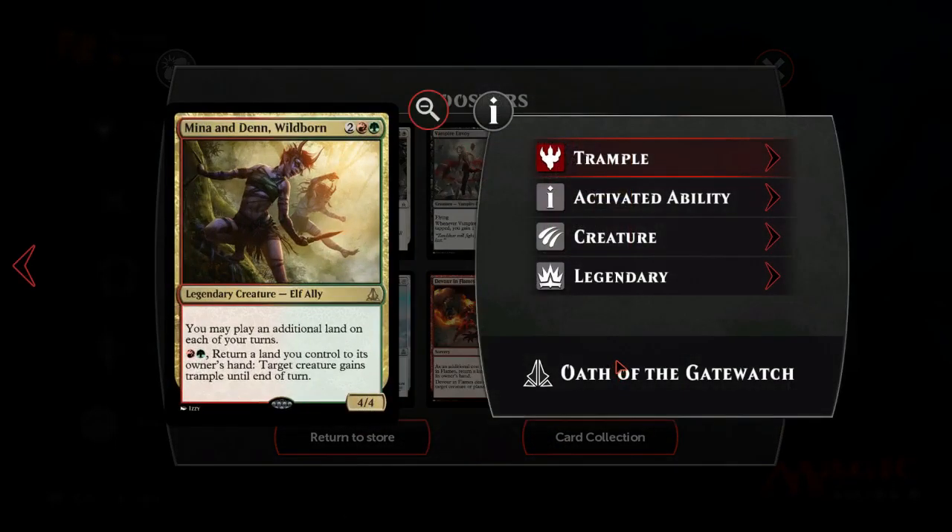Mina and Denn - I don't know. It's okay. If Gitrog is in the Shadows set then maybe we can do something with it. It does go into the lands deck, but I'm not that excited about it.